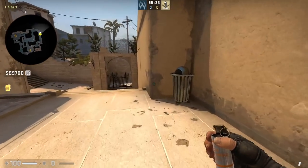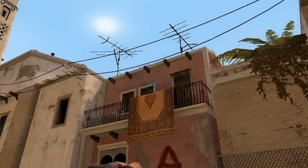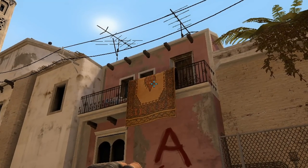To throw the smoke: position yourself to the right of the trash can while standing, then aim at the right corner of the white frame, crouch and move forward while you hit the point, then jump throw.